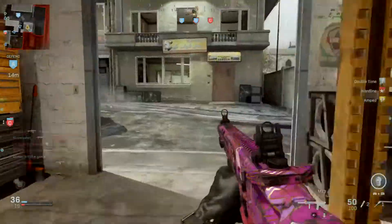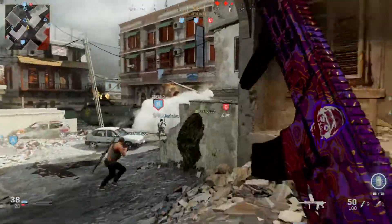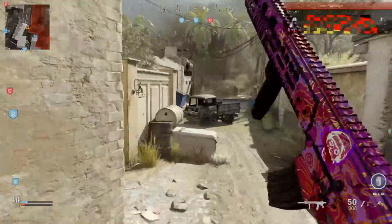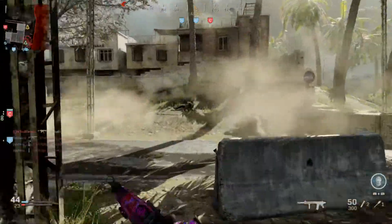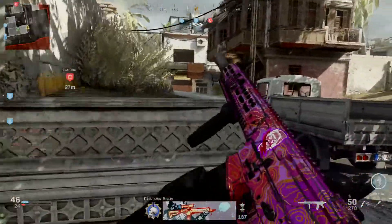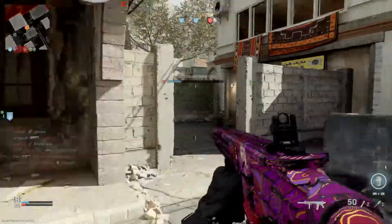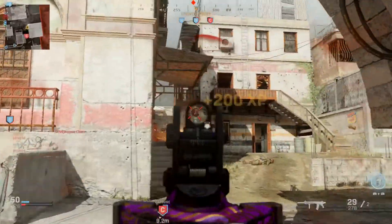But when you wait for it to run out completely, your gun will reload automatically. But what Anon picked up was: if you have five bullets left in your magazine, you can actually press the Square button — or if you're on Xbox, the X button — and your gun will actually reload.